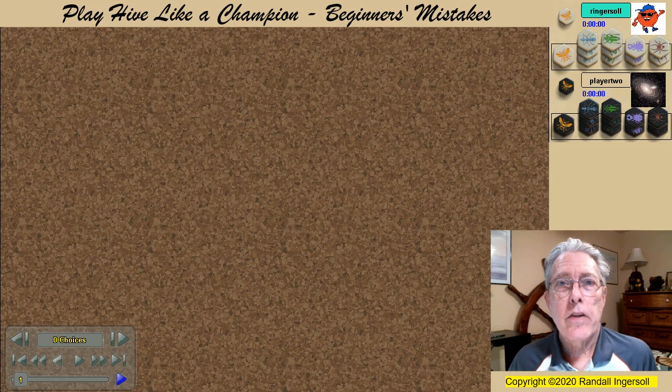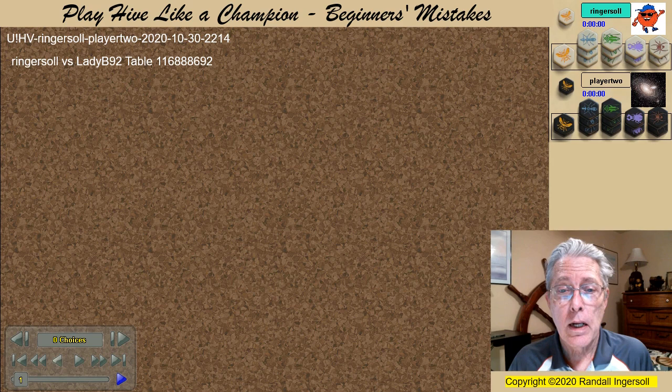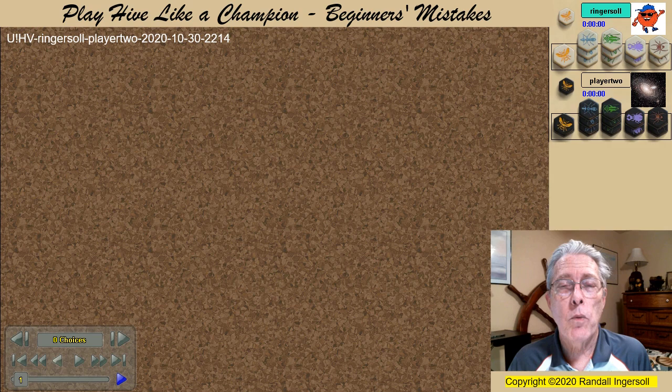Hi Hive fans, Randy Ingersoll here with another Play Hive Like a Champion video. This is a game played at Board Game Arena. I'm playing White in a game of Standard Hive with a relative newcomer, LadyB92. Initially I wanted to use this game as an example of why one should not start with a spider, but as I reviewed the game I came to realize there's much more to it than just the maxim: don't start with a spider. So let's get the game underway.